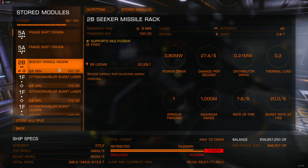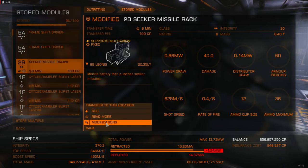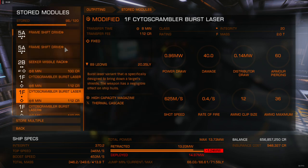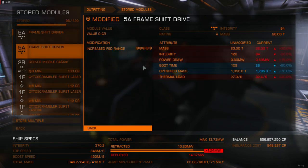I'll show you this seeker missile rack so you can see an example of what the interface is supposed to show you when there's an experimental effect in there. Like this says 'thermal cascade' — you get a nice big banner here. That experimental effect is not present on this frameshift drive, meaning it's being shipped without an experimental effect, which means you can just go to an engineer and slap one on here for some extra go juice.